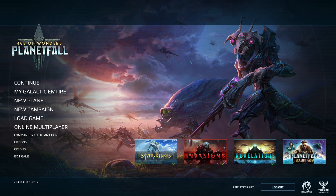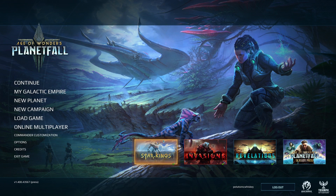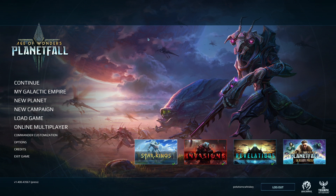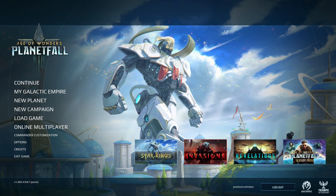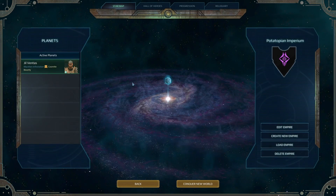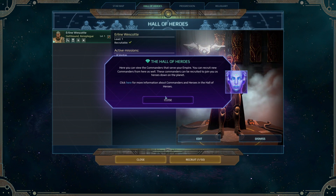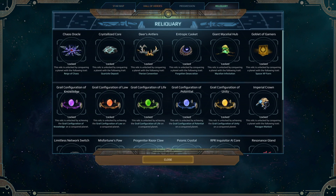Hey Spuddies, Potato McWhiskey here and welcome to Let's Play Age of Wonders Planetfall with the Star Kings DLC. Today I'm collaborating with Paradox Interactive to show you the newest expansion to Planetfall, Star Kings. I'm going to be focusing on the new Oathbound faction but I'd also like to show off a little bit of the Galactic Empire first. This video is sponsored by Paradox — check out the link in the description if you want to check out Planetfall Star Kings for yourself.